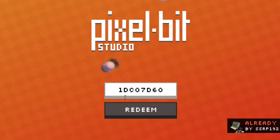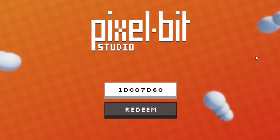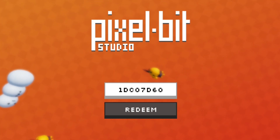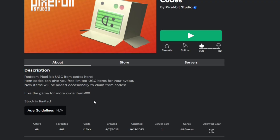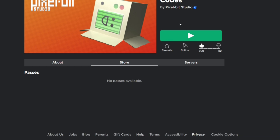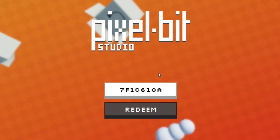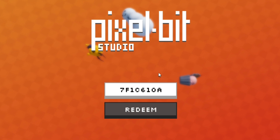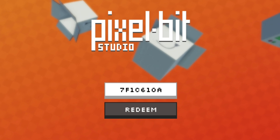New items will be added occasionally, so make sure you have notifications on so whenever we get new codes in this game, I will be the first person to show you guys new codes. I'm going to be redeeming all of these codes — all of these codes will give you 3 limited UGCs. If you don't know what limited UGCs are, they are basically Roblox avatar items that you can sell for Robux. The first code is 1DCO9D60.